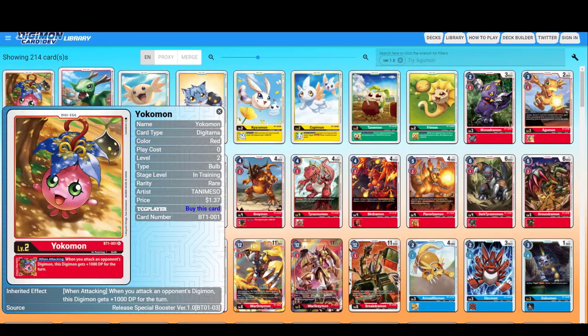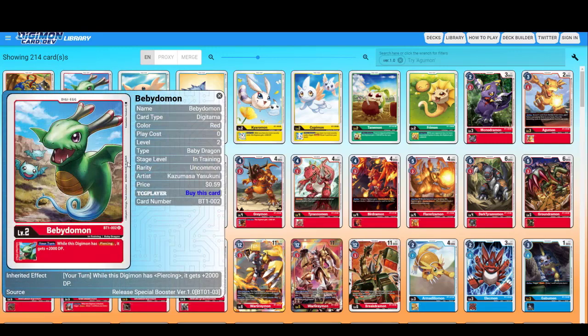We have two DigiEggs per color. The first DigiEgg for red is Yokomon — when you attack an opponent's Digimon, this Digimon gets plus 1000 DP for the turn. It's not really good but for starters it's not bad. Then we have Baby Domon — while this Digimon has Piercing, it gets plus 2000 DP. You can check out all keywords on the website; I'll also be giving you the link in the description below.